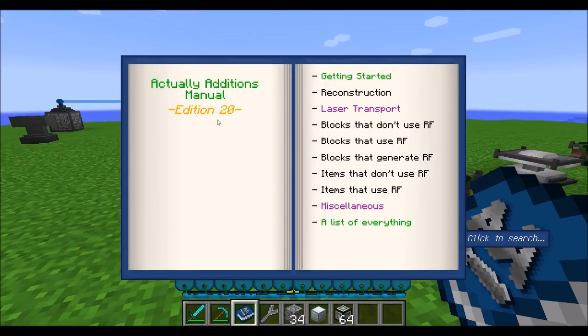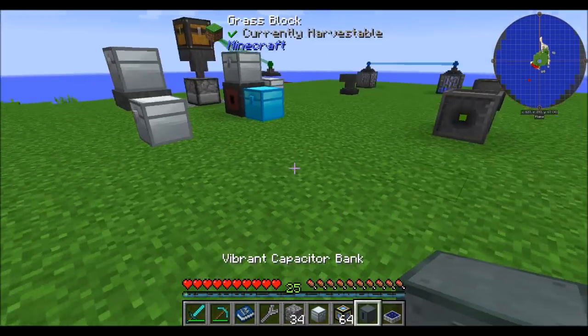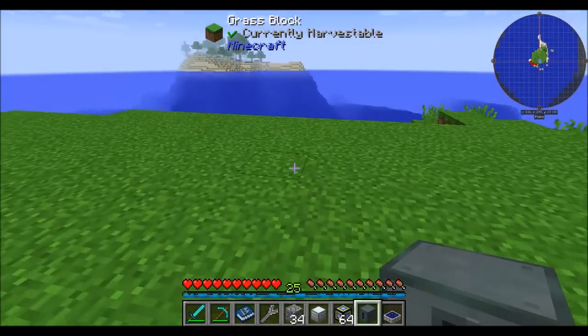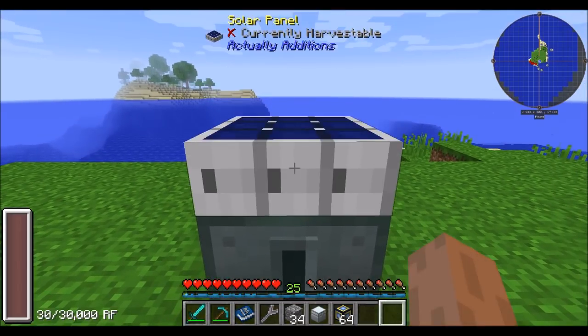The book adds several chapters and breaks things up into blocks that don't use RF, blocks that do, and blocks that generate RF. Let's do these in an opposite order — start with blocks that generate RF because these are all pretty straightforward and easy to understand. We're going to cover some of the basic power generation options Actually Additions adds, going from easy to hard. One of the easiest ones available: the solar panel.